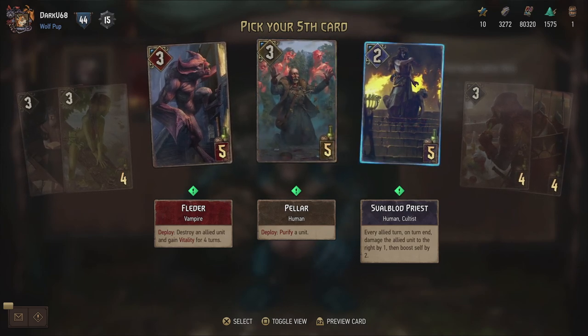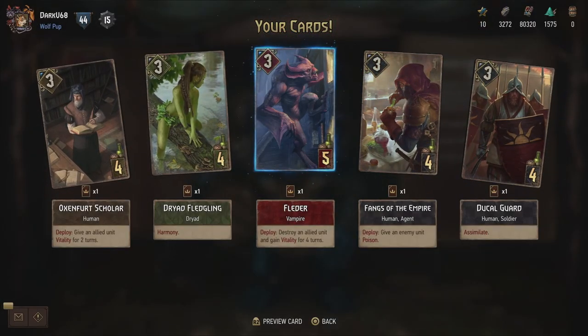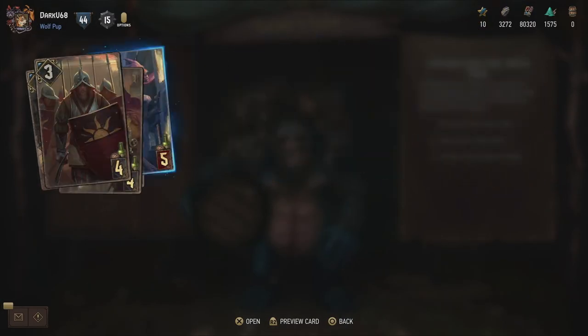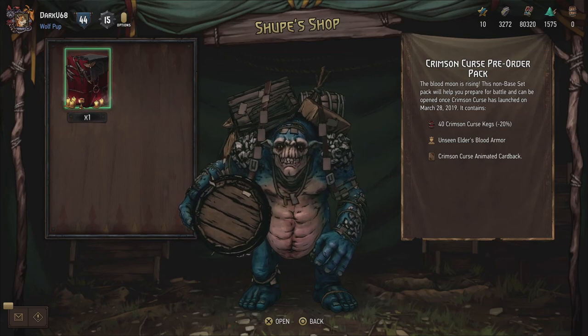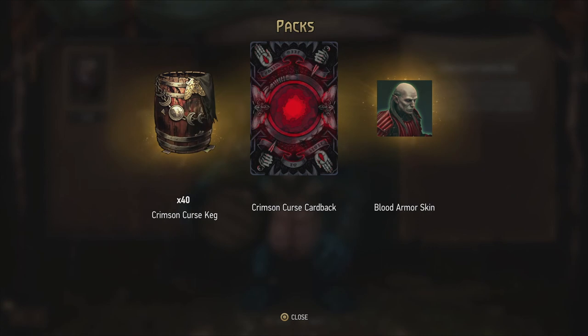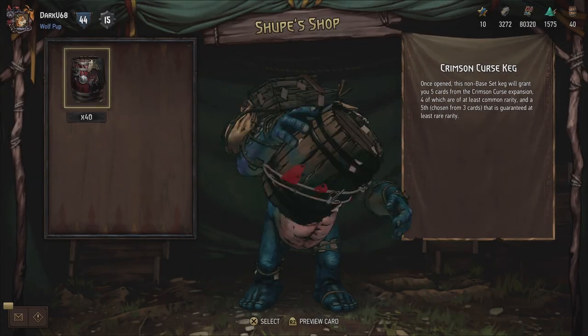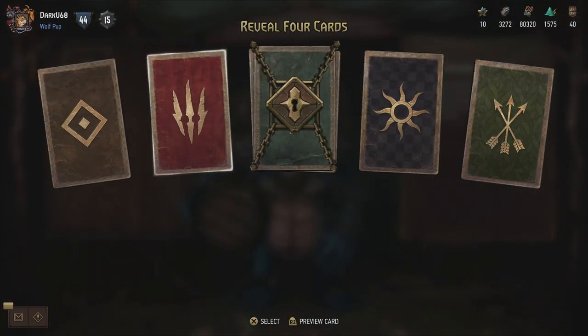I really like Skalaga though, so let's go with the Fledder. I mean, I have 40 kegs to go through. Our first batch of cards, and most of the new statuses have been explained, which is really nicely done. So there we go - the pack. We get 40 Crimson Curse kegs, the animated Crimson Curse card back, and the Blood Armor skin for the Unseen Elder Leader. Let's not wait too long and go through all the kegs.